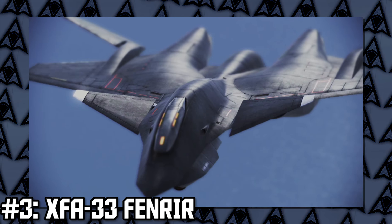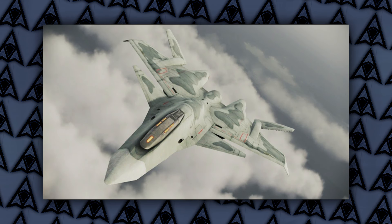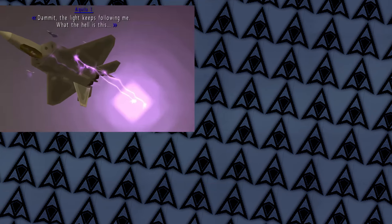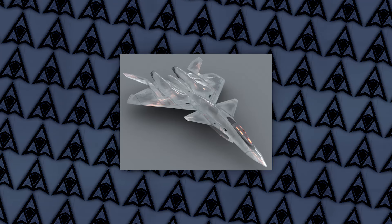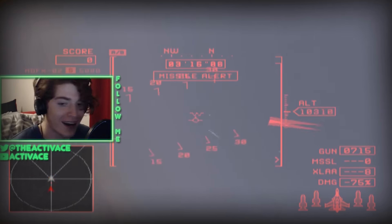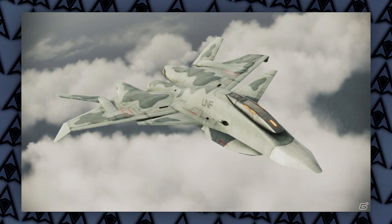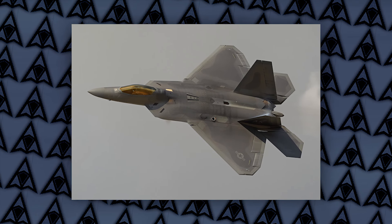Here at the number 3 spot is the XFA-33 Fenrir. This plane appears in Ace Combat X, Joint Assault, and Infinity. It's a multi-role aircraft, and this thing uses a high-powered microwave. It creates a big lightning ball that basically blows up enemy aircraft fuel tanks. It's a little breathtaking and just a tad horrifying. The body design and cockpit especially remind me of something you would see in a Halo game. It has a nice look and is a little reminiscent of the F-22A Raptor, but with a little more flair. To say the least, it has a microwave.